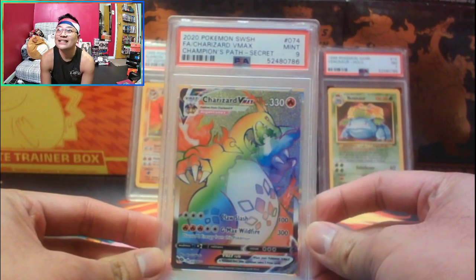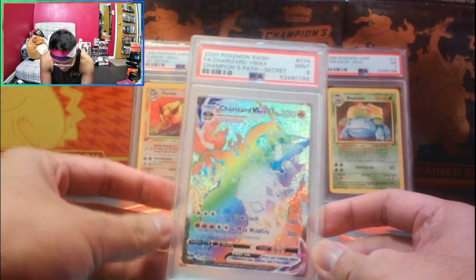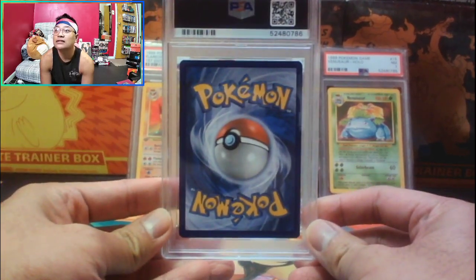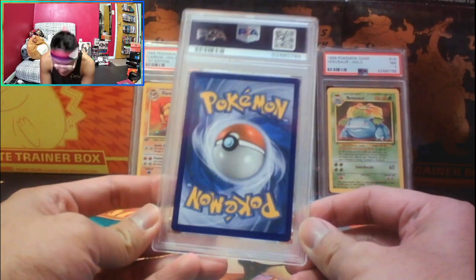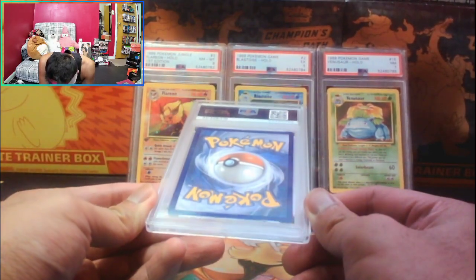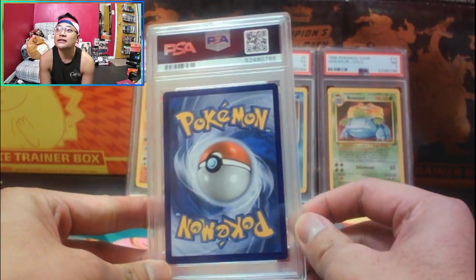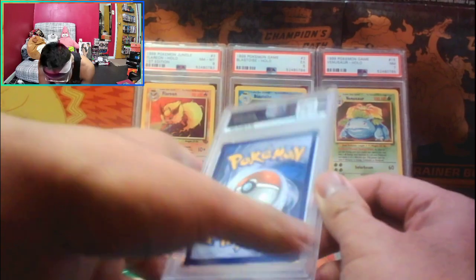A nine! Come on — you gave me an eight on the Flareon with whitening corners and poor centering, and I get a nine for this? Let me take a closer look. It's a little off-centered, more on the bottom I'd say. The corners are pristine though. Wait — is that a card scratch? There's like a... I can't really show it clearly, but on the back of the card there's like a discoloration. I was hoping we'd pull the 10, but oh well.